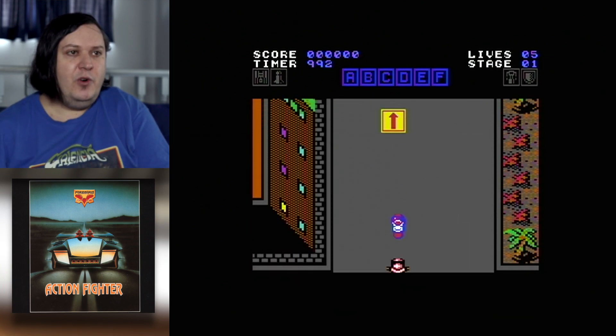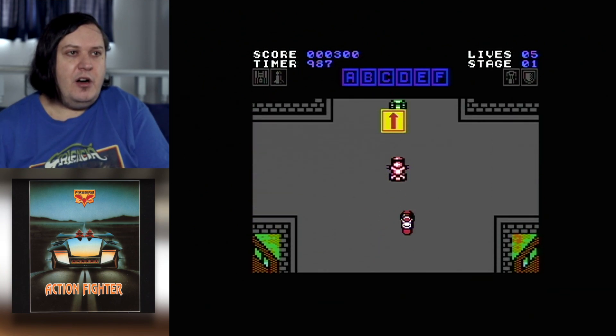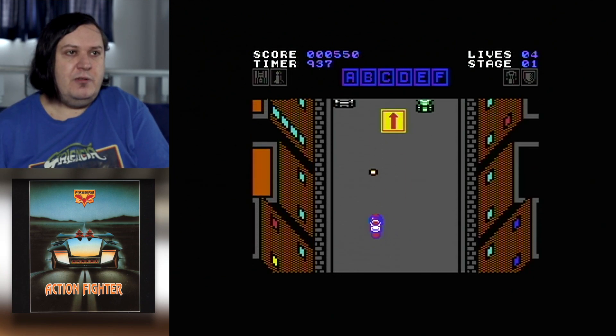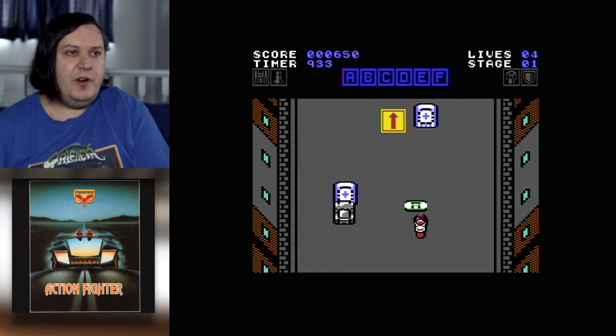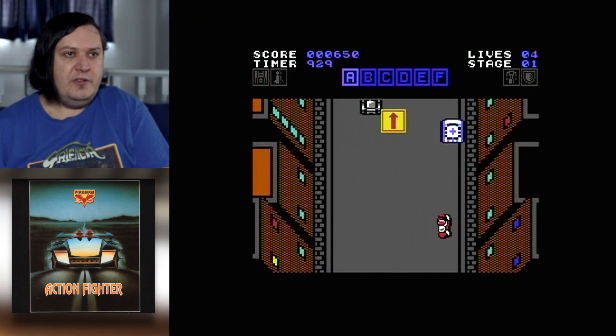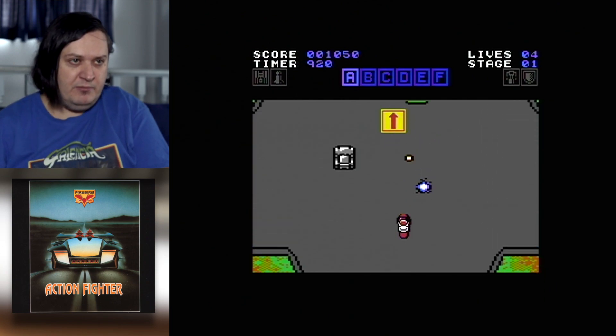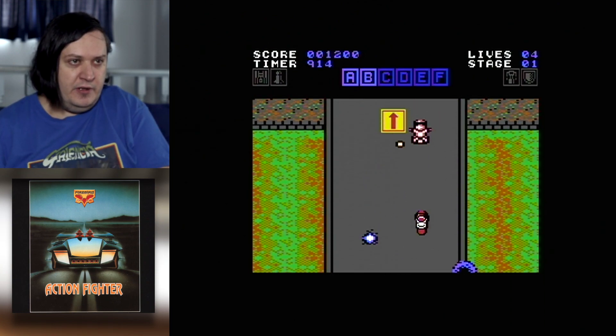So your vehicle starts off in the form of a bike. In this first sequence, what you need to do is try to survive as long as possible and collect those six tokens. You can see the A, B, C, D, E, F tokens on top of the string.